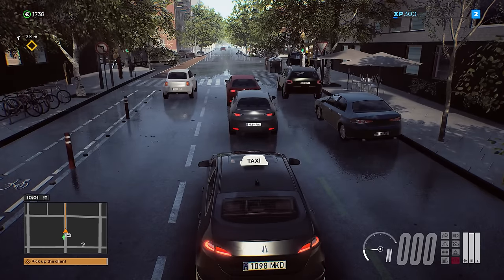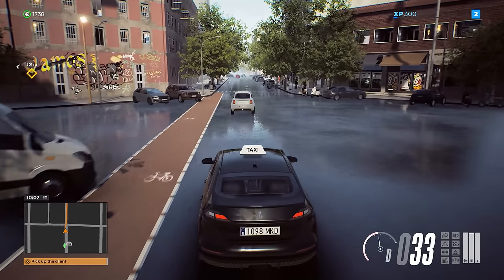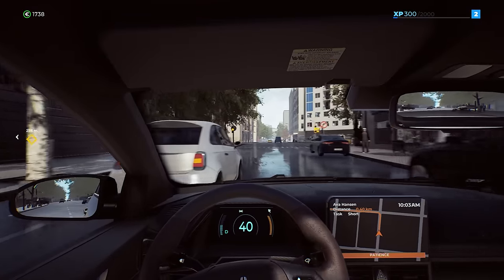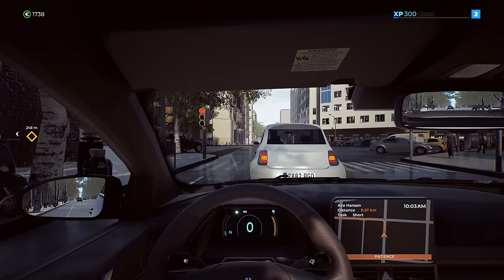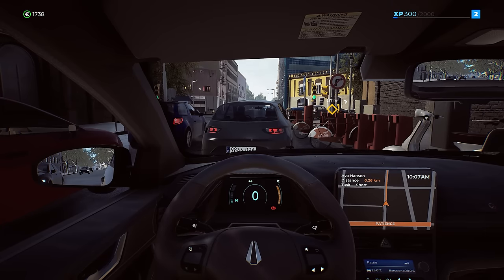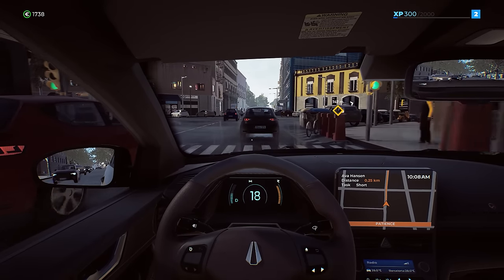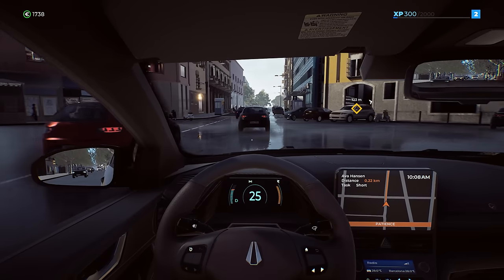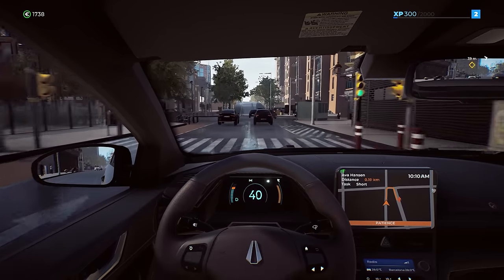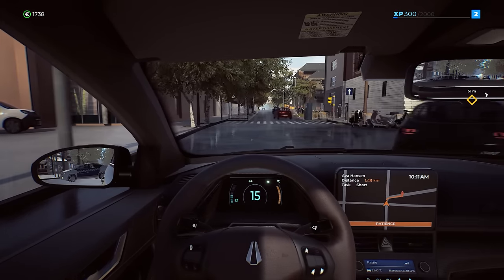Everybody is just honking their horns right now. We're going to get around this car — it's a green light and they're being an idiot. There was an option to turn on wipers but it doesn't look like it's raining anymore, just looks like it did while we were in the garage. The driving experience on the controller is pretty darn good. The only mishap was that one car that hit us — apart from that the city AI is functioning pretty decently, though predictable like Police Simulator. The car engine sounds are not very good, but the road sounds and potholes are definitely there.